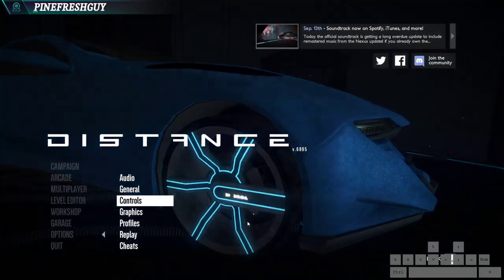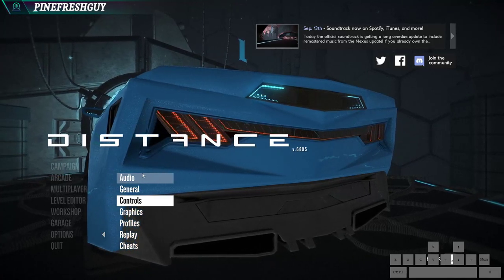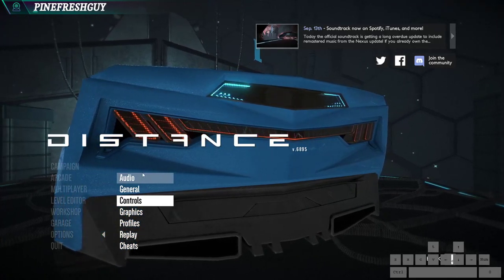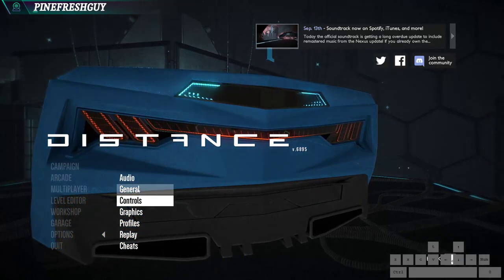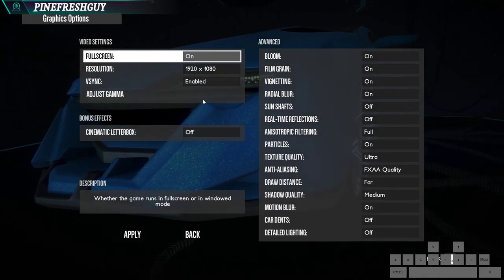Just one more tip: if you've been experiencing screen tearing in game, try toggling the V-Sync option to see if that helps. That's in graphics - just switch it to enabled or disabled.